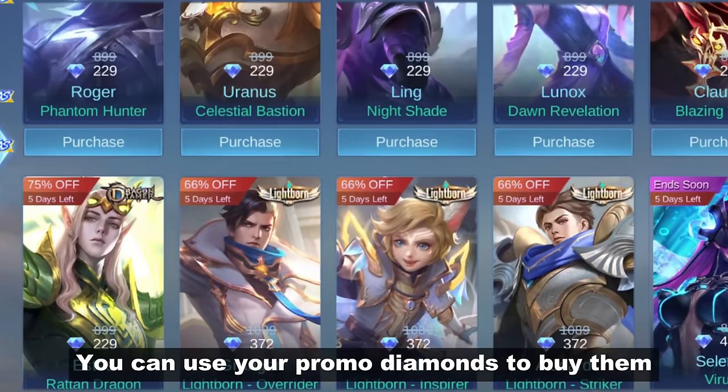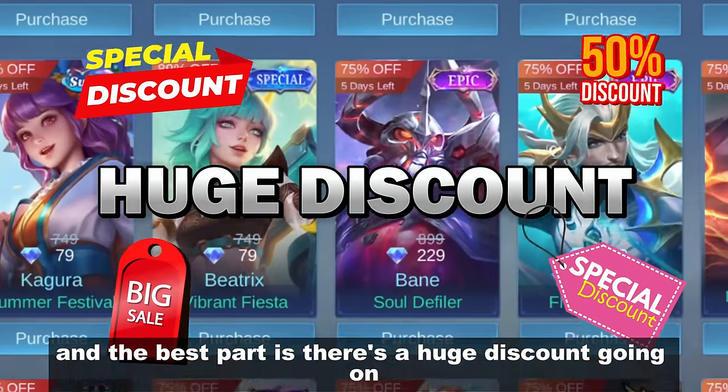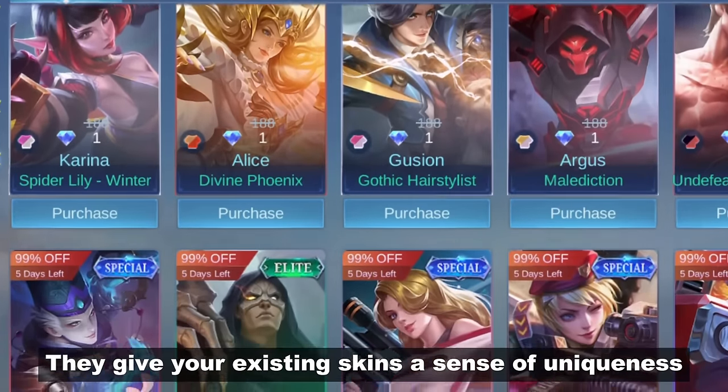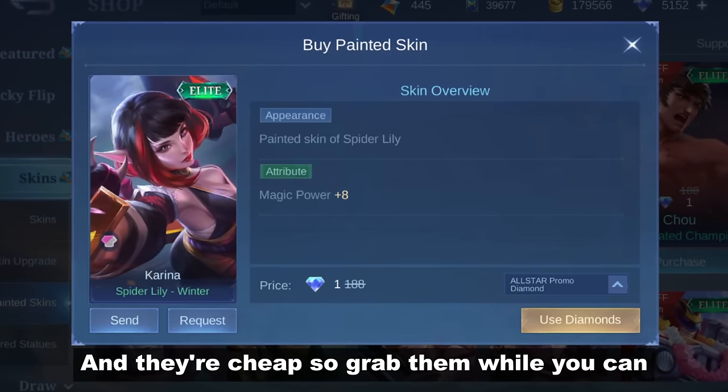Skins — you can use promo diamonds to buy them, and the best part is there's a huge discount going on. Prices can go as low as 1 diamond because of the discount. Another way is through painted skins, which give your existing skins a sense of uniqueness. They're cheap, so grab them while you can.